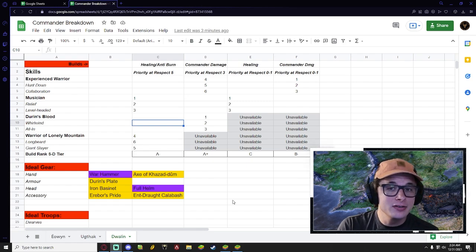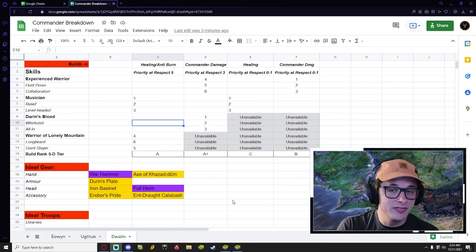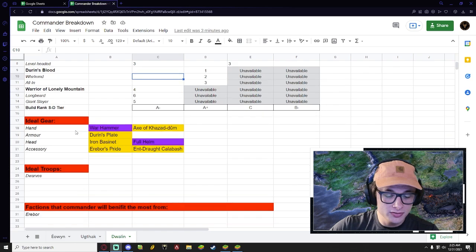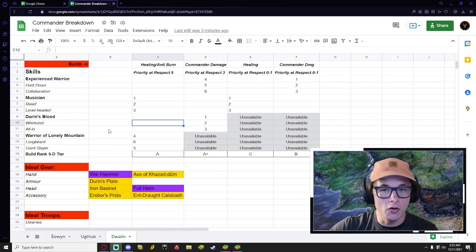If you've not seen one of my Commander videos yet, fret not. I'm going to walk you through the spreadsheet really quickly and then we're going to get into the video. Basically I make these spreadsheets — they're available in the description below. All you have to do is click the link and you can see the exact spreadsheet on your phone or computer. It breaks down the different aspects we talk about: in red you can see builds, ideal gear, ideal troops, and factions that the commander will benefit the most from. So it's very simple and anybody that wants to reference back to it can do that. That's linked in the description below.